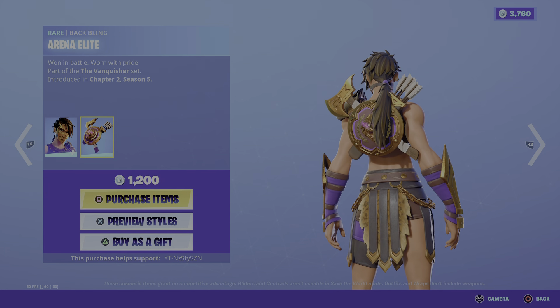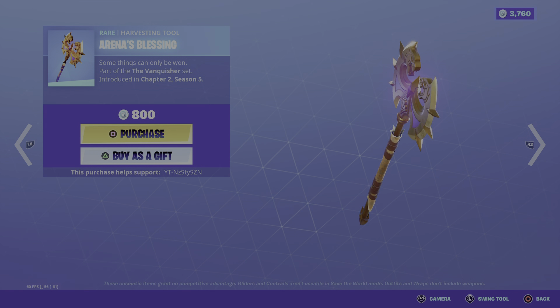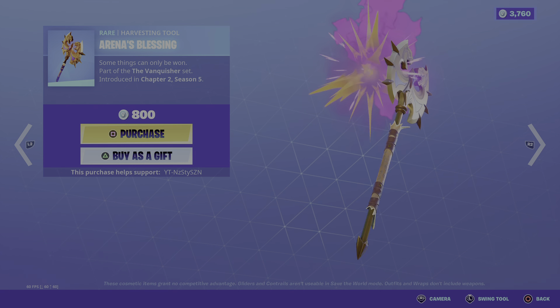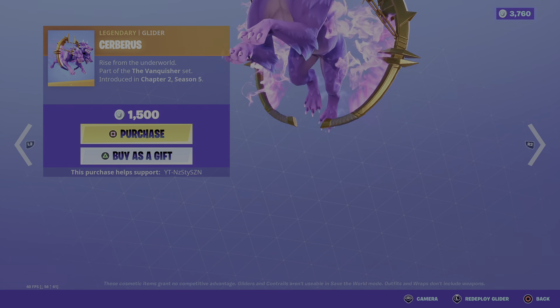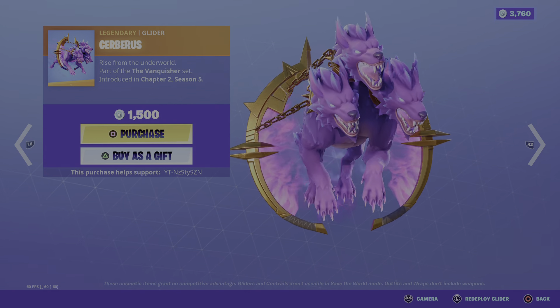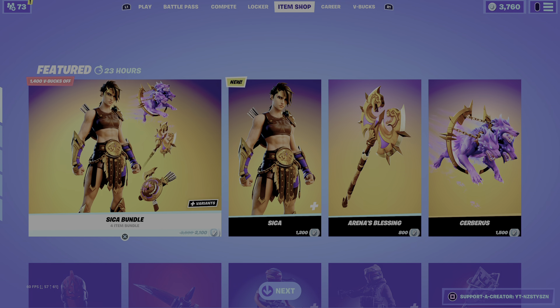She is $1200, but obviously it's a lot cheaper to buy the bundle. You get the Arenas Blessing Pickaxe, which is actually really clean, for $800. Even the glider is quite nice. It's $2100 if you get the whole bundle.